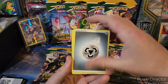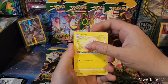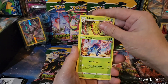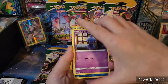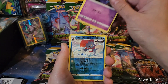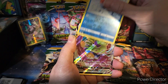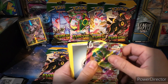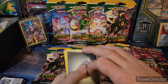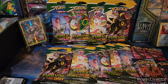Alright. We got Hatterene, Flaffy, Kakuna, Heracross, Rockruff, a Shuppet, and a Reverse Rare Weevil. Oh, right off the bat — hitting with a Tornadus VMAX! Hopefully that's how this video is gonna go. Straight to the hit.